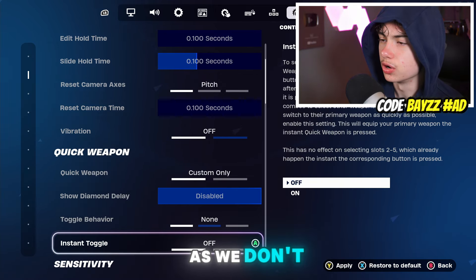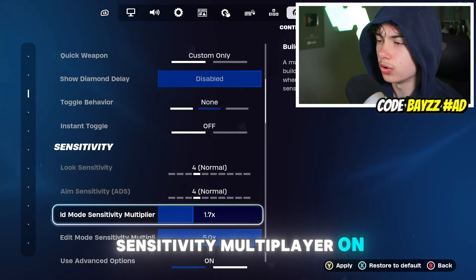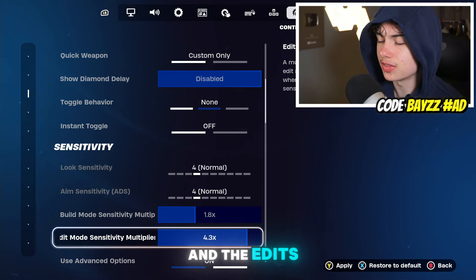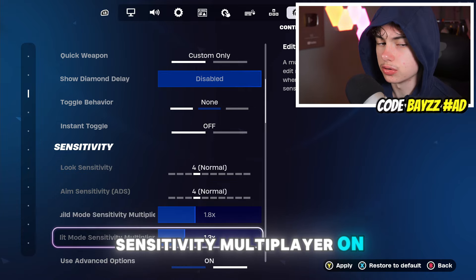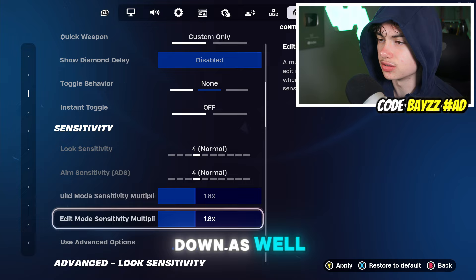Skip over the Quick Weapon Mode as we don't want to use this. For the sensitivity options, you want the Build Mode Sensitivity Multiplier on 1.8x and the Edit Mode Sensitivity Multiplier on 1.8x, with these advanced options turned On.